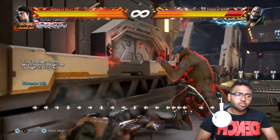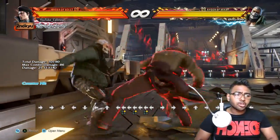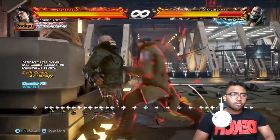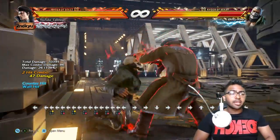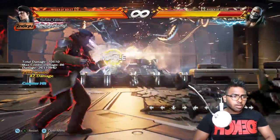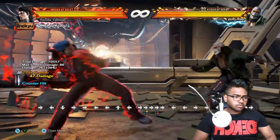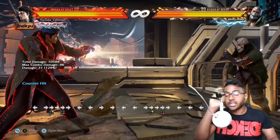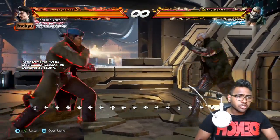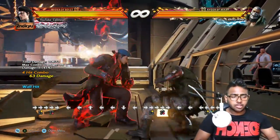Now, if you're not great at the instant while running 2 and mess it up, you'll probably get the regular running high instead — but this isn't the worst option because it leads into f+2,4, a mid extension that is very damaging and can be delayed. At the wall it wall splats. On counter-hit you get a full combo starter — so if you throw this out at range and trick people, you'll get a nice combo.